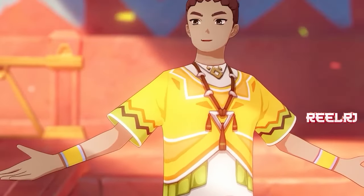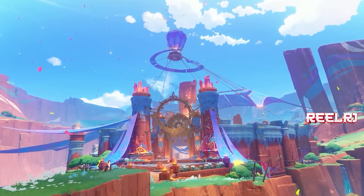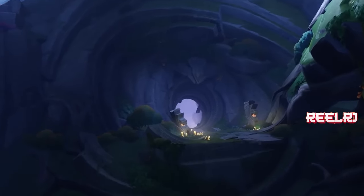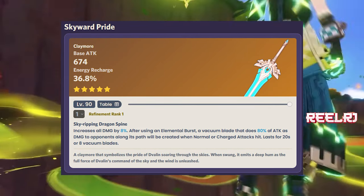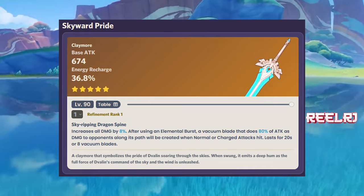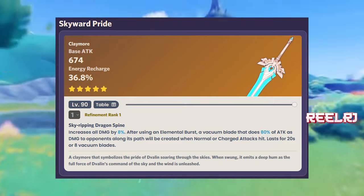Before starting, we have very few good Claymores in the game — only about six or seven five-star Claymores total. It's very hard to find the best five-star weapon, but two or three from this list are pretty good on Kinich. Starting with the fifth weapon: Skyward Pride. It's a very old weapon that most of you probably already have. It gives a base attack of 674 and energy recharge of 36.8%, which is good on every DPS character.